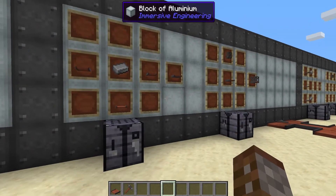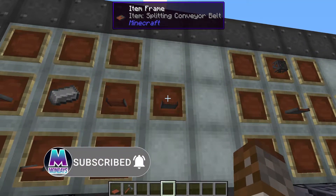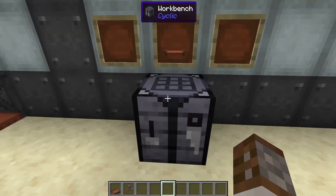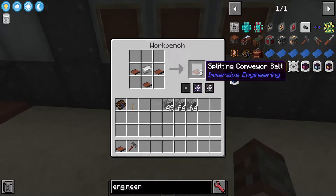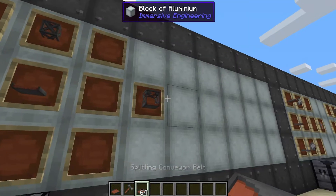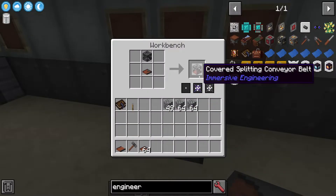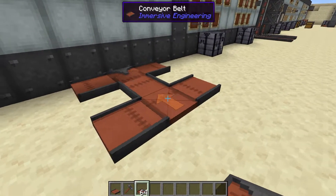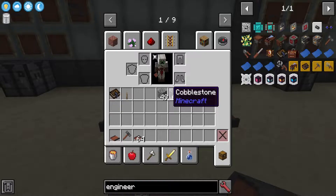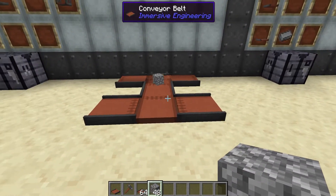Now we know how to join belts together, but what about splitting a conveyor apart? This is where the splitting conveyor belt comes in. For this you need three conveyor belts in a triangle and one iron ingot, and this will give you three splitting conveyor belts. They stack up to 64 and also have a steel cage cover variant as a one-to-one craft. Here we have two conveyor belts merging into one and then being split — placing one on this side will split items left or right.